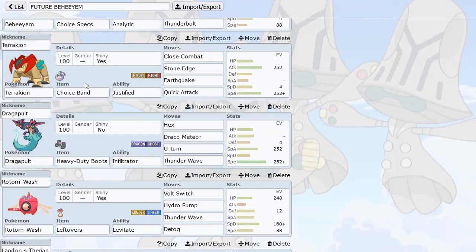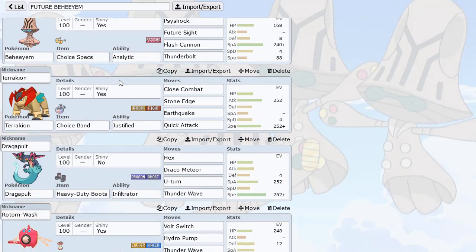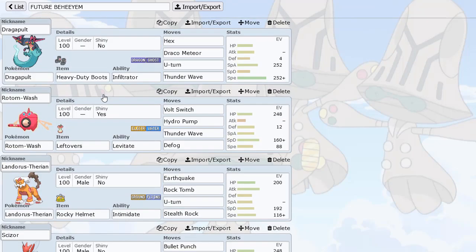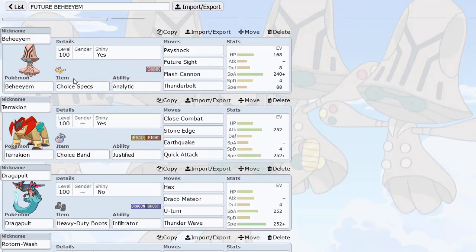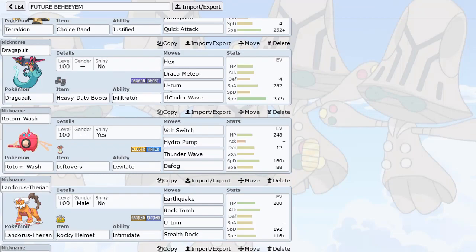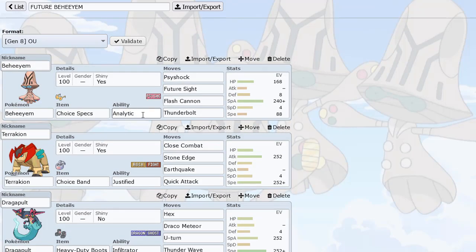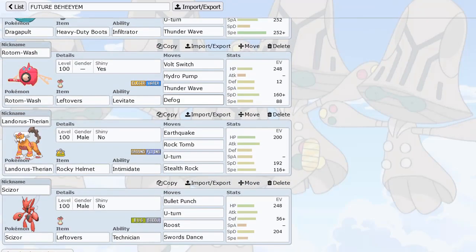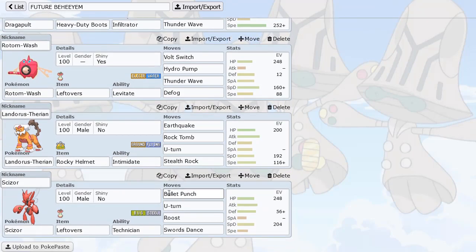It OHKOs those Pokemon, which is pretty good. We have Terrakion just to be able to deal with Dark and Steel types for Behem - really solid Pokemon overall. Dragapult - this is where we get to the nice Volturn core, a very nice momentum core to hopefully bring in Behem safely because we can't let it take hits. We got Dragapult with T-Wave and Rotom with T-Wave potentially to paralyze a Pokemon so they can't move. That's always useful for Behem to get some extra attacks off. We got the Hex, U-Turn, Volt Switch, U-Turn on Scizor with Rocks, and then Scizor's great for Tapu Lele and Heatran. We also got Rocks and Defog.